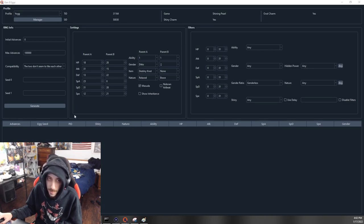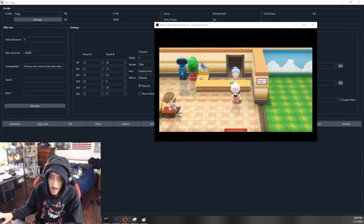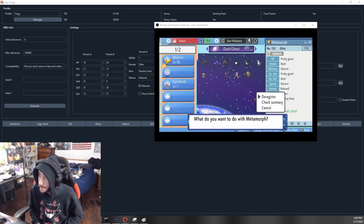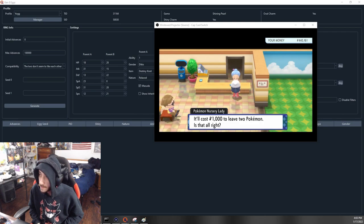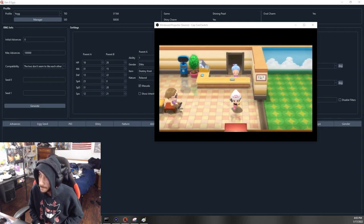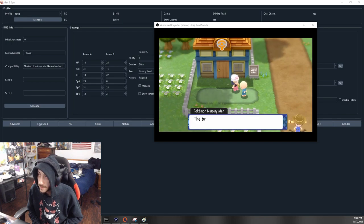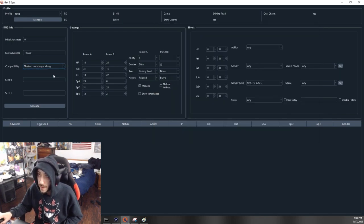One quick note: make sure the compatibility of the Pokemon is proper — what the Daycare Man says about them. 'The two seem to get along very well' — that needs to be right. Also the gender ratio of the Pokemon on the red side needs to be correct for when you're searching for frames. Put both of them in briefly just to check the compatibility.